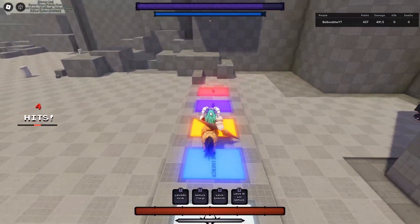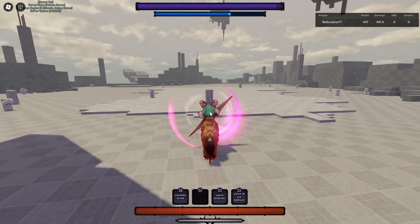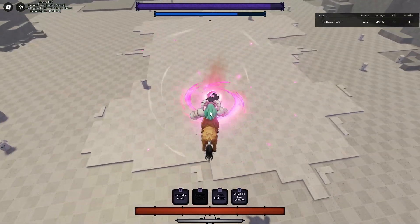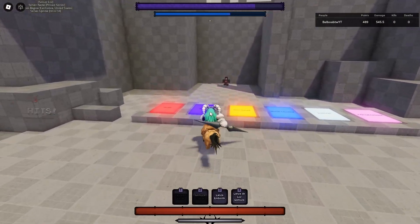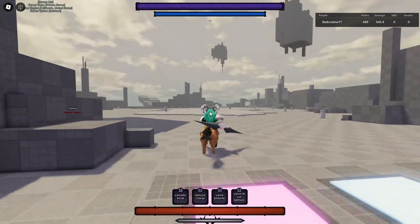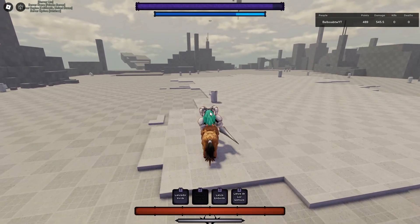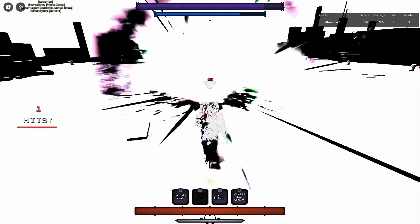Inside the mode, they get unique M1s and M2s. The M1 string now goes to only three hits — you do one, two, and then the third one knocks them back. The M2 looks like this, and you can combo extend with just M1 and M2: do two M1s into your M2, then do three M1s, and then you can follow up with your one-move.